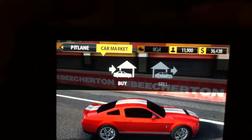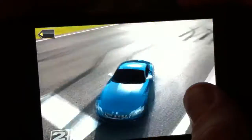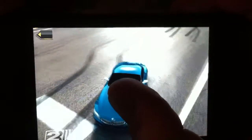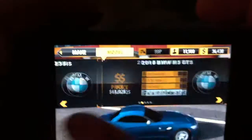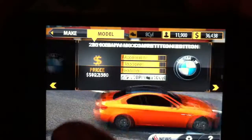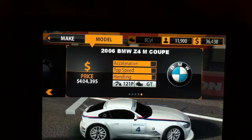So you can go to the car market — I'll show you some of the cars that you can buy. You start off with the BMWs. You can get the Z4, and then you can actually turn and look at your car, which shows how cool the graphics are. Keep in mind this is a phone. We've got the M3, M6, M3 GT2, and Z4M Coupe — racing style.